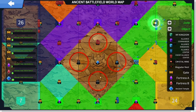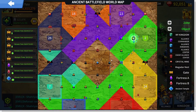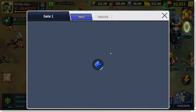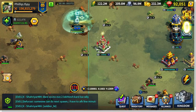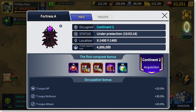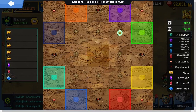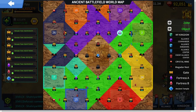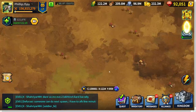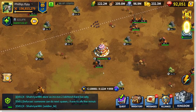Each structure has its own troop occupancy limit. Gates have a limit of three million troops, Fortress A has a four million troop capacity, Fortress B has five million, and the Ancient Temple has a six million troop capacity limit.